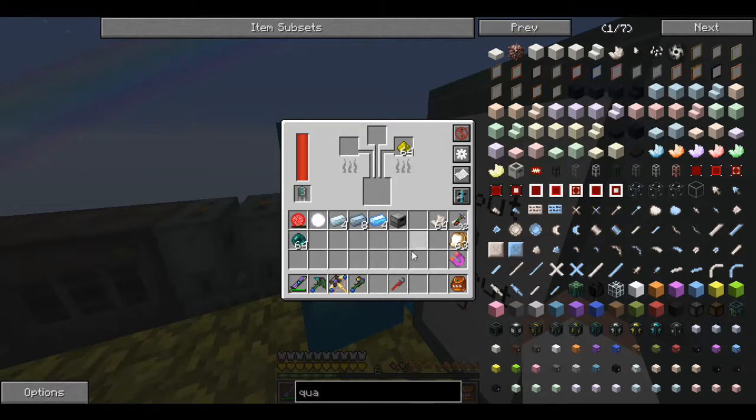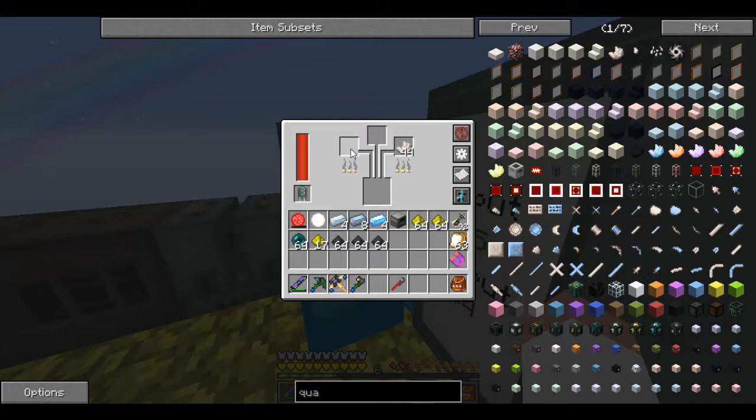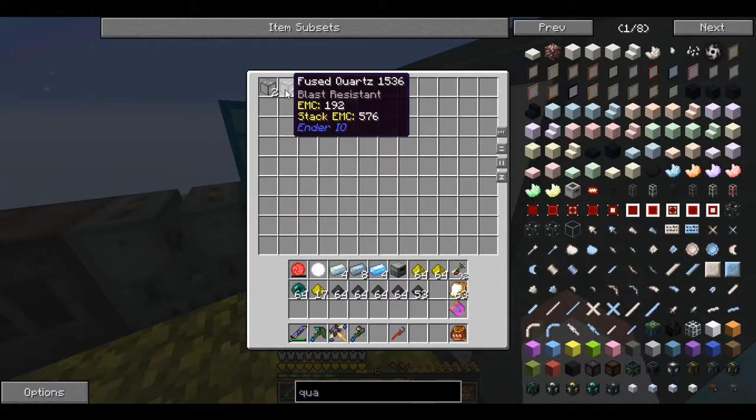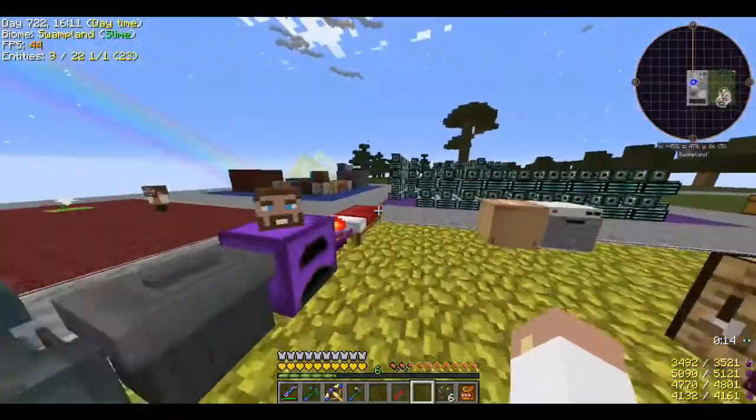Now let me get some fused quartz going. I already have some, but that's the dark fused and light fused - I need regular fused quartz, so I need to grab some quartz. Let me make some up. It's trying to make that shiny enlightened stuff, that's not what I want - just regular fused quartz. There we go.